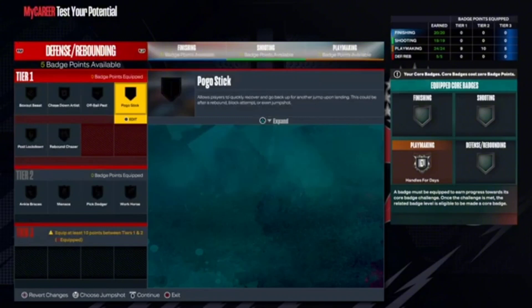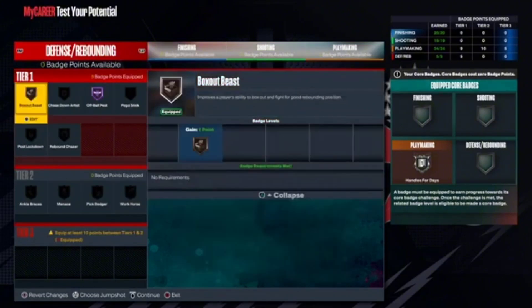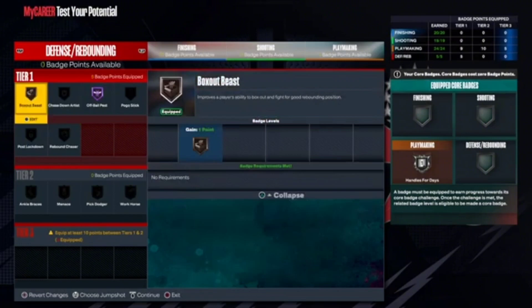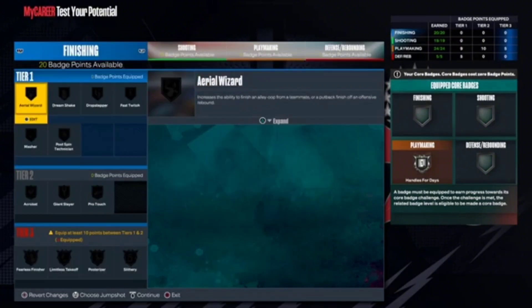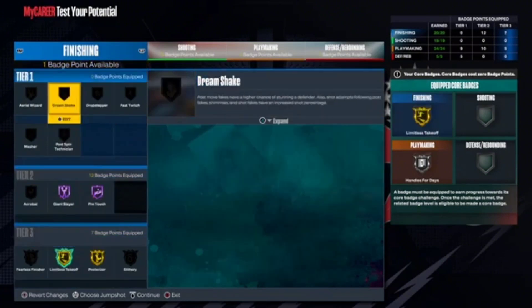For defensive badges, you probably just want to go off ball pest at hall of fame and then box out beast to help with box outs for rebounding.